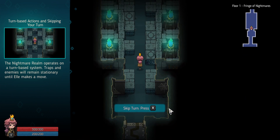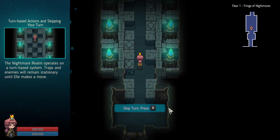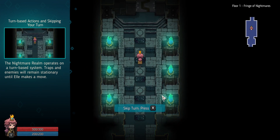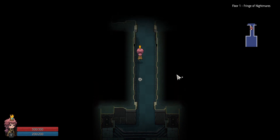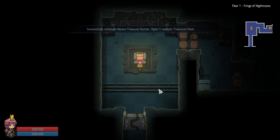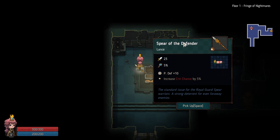We learn that X skips turns. I can see the cube makes half a turn to pass over obstacles. So the strategy is: move, move, skip, move, move, skip. This reminds me of Crypt of the NecroDancer, although I haven't played it — it's NecroDancer without the music.